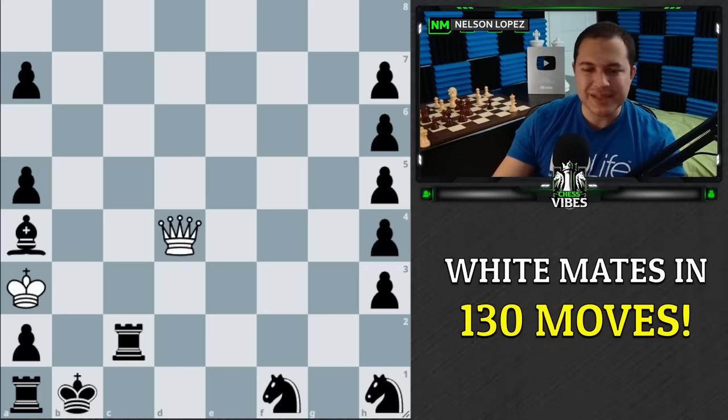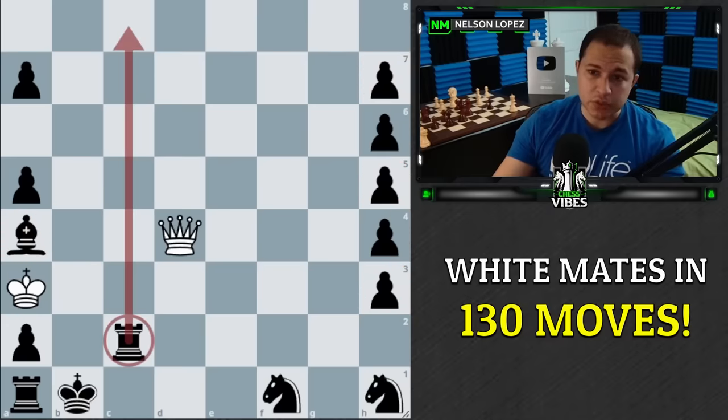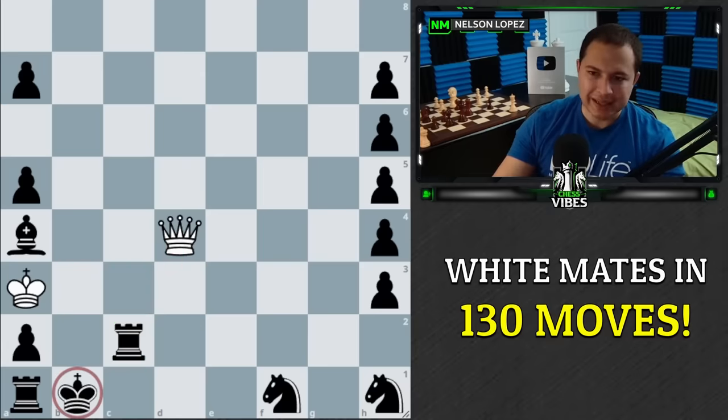Even though black has so many pieces, they're not ideally placed. You can see this rook in the corner can't even move. The knights are on the edge of the board, which is usually not great. A lot of the pawns can't even move. The bishop — okay, you might say that's a decent piece for black — and then this rook is really doing a nice job, and it's actually defending black's king. There are a couple of different threats here that white has. This one is checkmate immediately, so the rook kind of has to stay there and guard black's king.